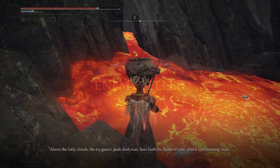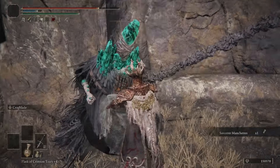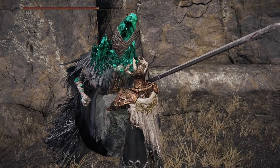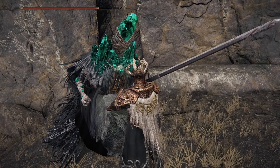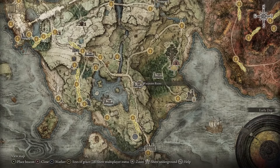Continue up the road through Seathe Water Terminus until you get to Azur, sitting next to a cliffside. Talk to him and he'll give you the Comet Azur Sorcery. At this point, head all the way back to the Waypoint Ruins in Limgrave and show Sellen the Sorcery.